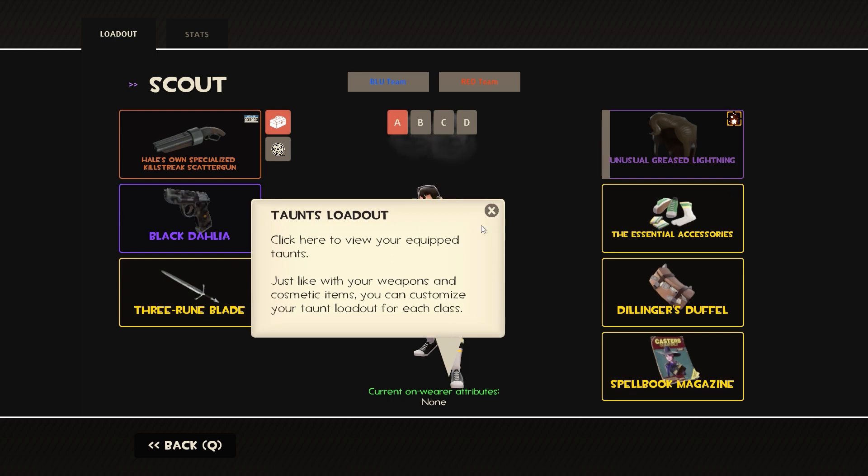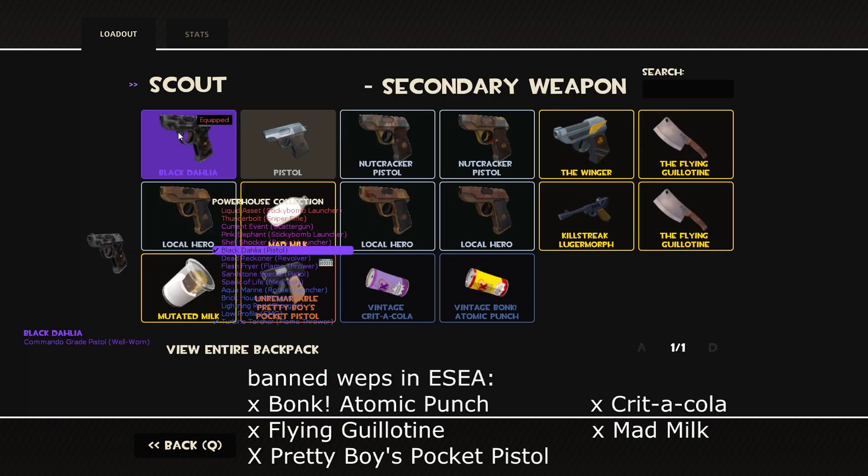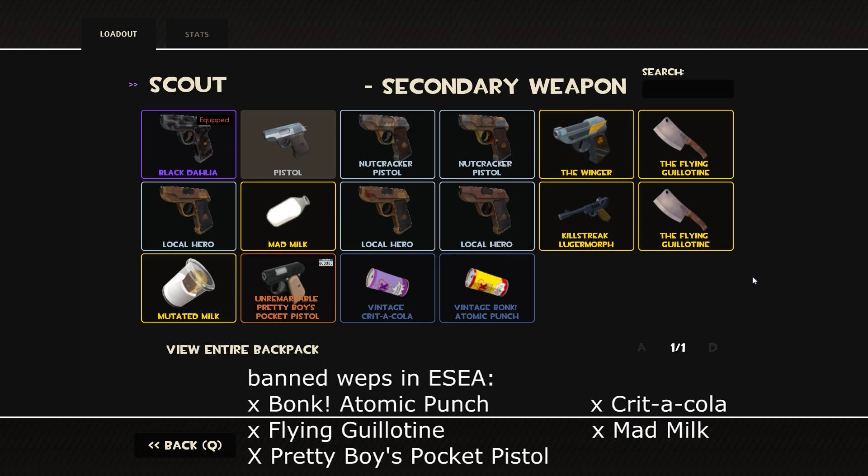Let's go to the Scout. Scattergun is the obvious choice. For the pistol slot, the only other viable option is the Winger. When you're evaluating the decision between using the Winger or the Pistol, I would say use the Pistol personally because it's a little bit more forgiving — you get 12 bullets instead of five, so if you're trying to finish off a kill, you get those little extra shots in there.